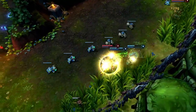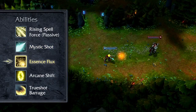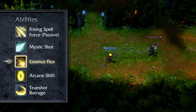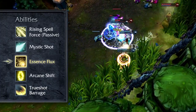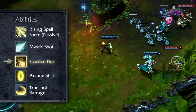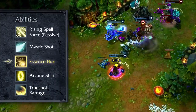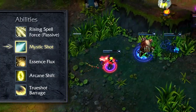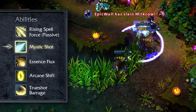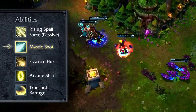Ezreal is really known for long-range poke, high mobility, and Pulse Fire energy. This patch, we're nerfing Essence Flux and buffing Mystic Shot. For Essence Flux, we're reducing the width of the missile — the actual width was bigger than the visual effect, so players would still get hit even when they thought they dodged it. Combined with high base damage, low mana cost, and the ability to pass over minions, it lacked a lot of counterplay. However, since a lot of players enjoy hybrid or AP Ezreal, we're significantly increasing the AP ratio on Essence Flux so those builds will actually see an increase in late game damage. For Mystic Shot, the mana cost was a little too high and caused him to resort to other abilities, so we're lowering it to encourage that long-range poke and harass gameplay.